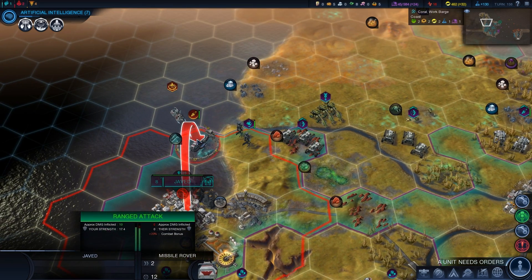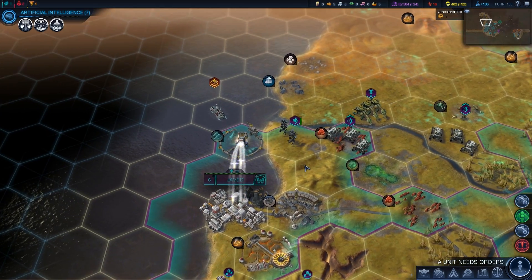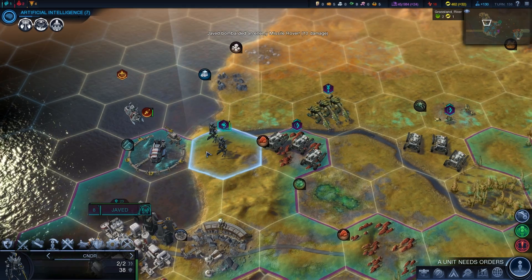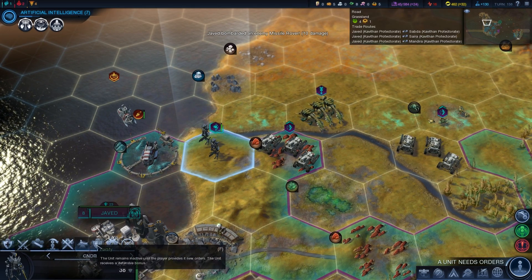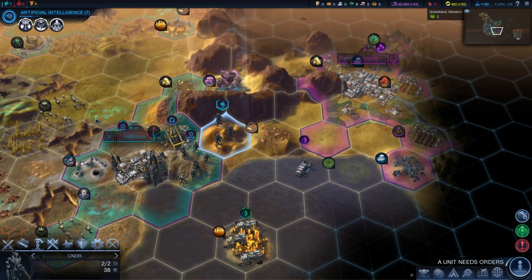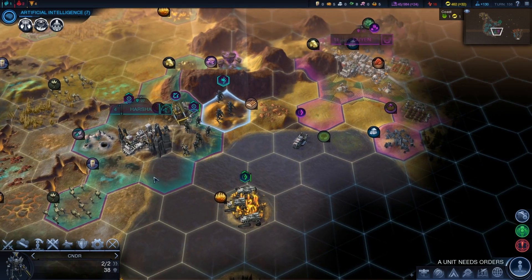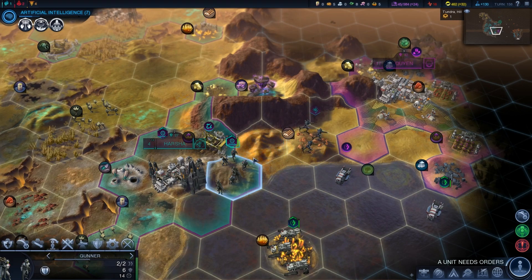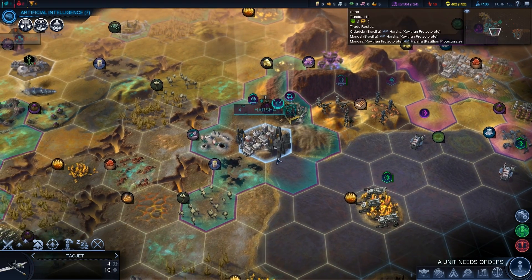Java can now fire again onto this missile rover but it doesn't look like it's going to do much damage. I wish the CNDR was ranged - that would be really useful right now. I'm probably just going to fortify there for now with that unit. Actually I'll move that CNDR forward so we'll put the gunner there.